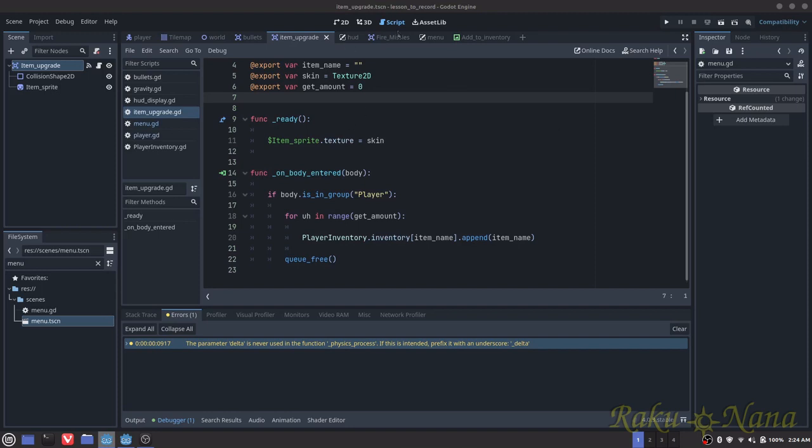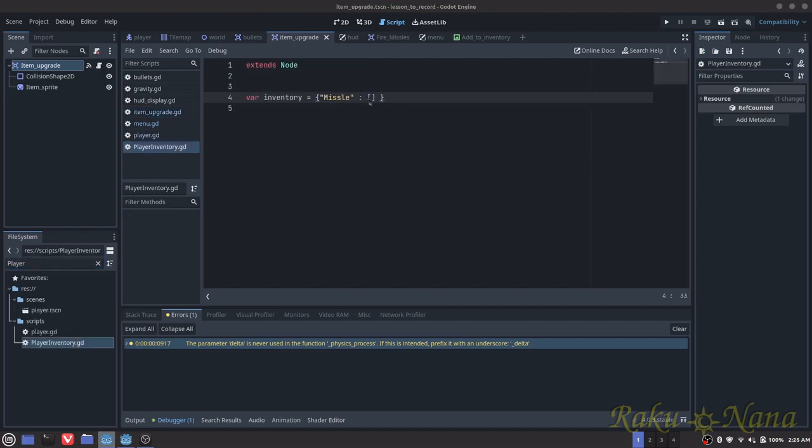First thing I'm going to do is go back to our player inventory script. I'm just going to create a new variable here — item picked up. You know what, I'm going to call this item tracker.